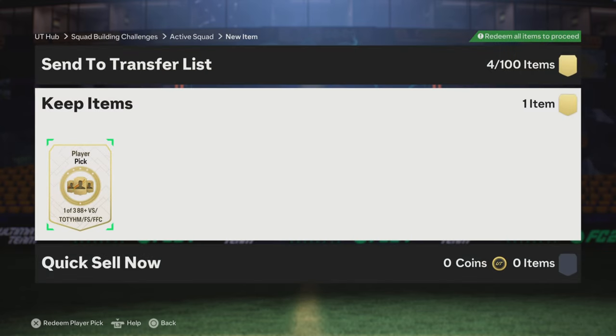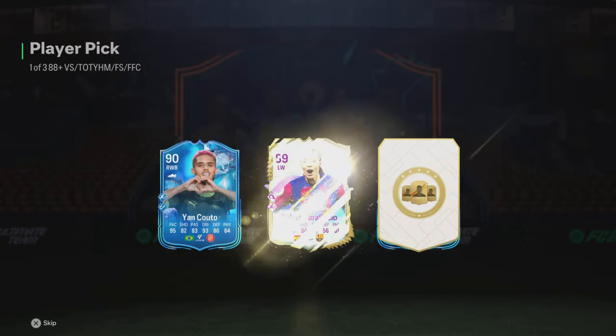88 Plus, 1 out of 3 — can we get someone good? 3, 2, 1, come on EA, give me someone good.